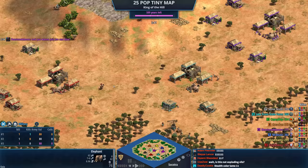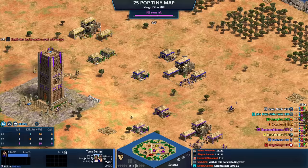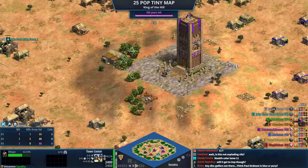In red we have King Mochi playing as the Portuguese. In teal we have Jake from State Farm playing as the Slavs. In purple we have Beast Mode. In blue we've got McBeast — so we've got double beast action. In yellow we have Lotus Dreams, in orange we have Cydux, and then KP Boy in green.